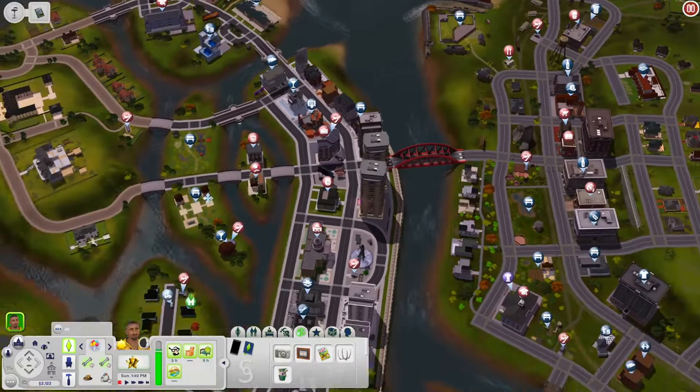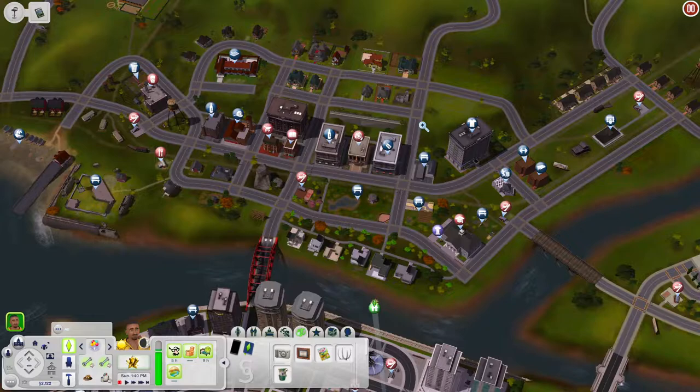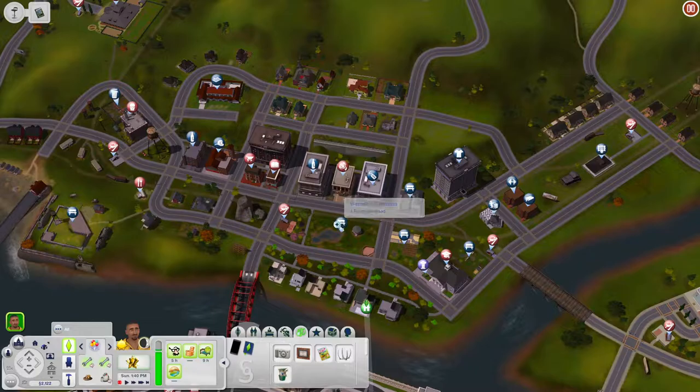There are quite a few houses here and there. We may not get a chance to look at every single house, but I will show off as many community lots as I can, since most people probably want to see those. We'll start on the old Jericho side and then go over to the newer side. Let's start down here at the Benville Common.